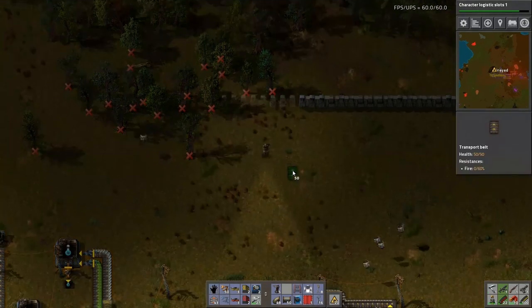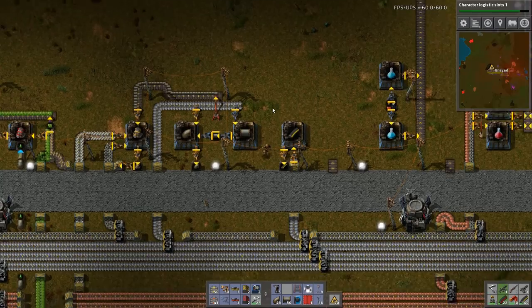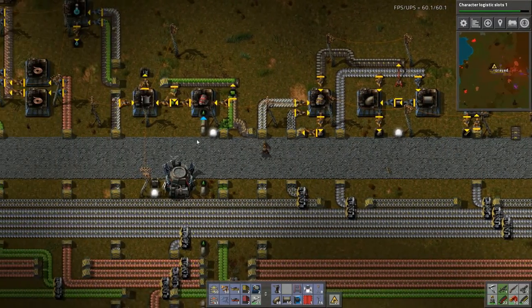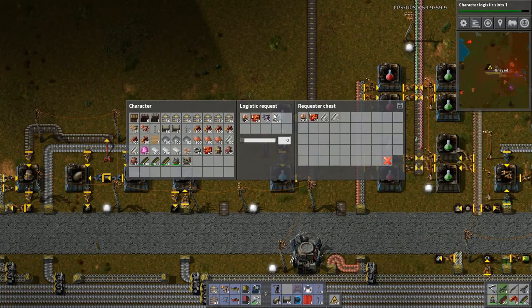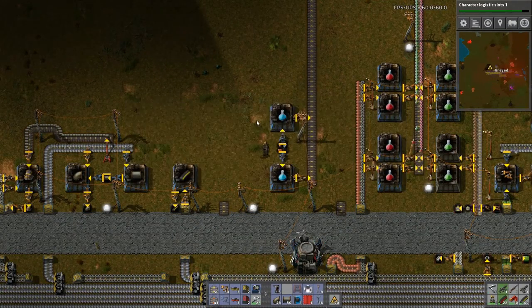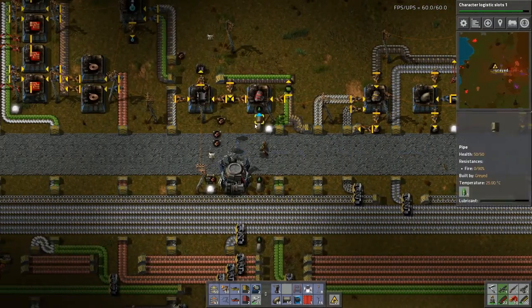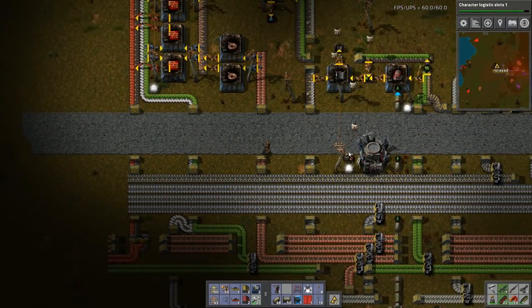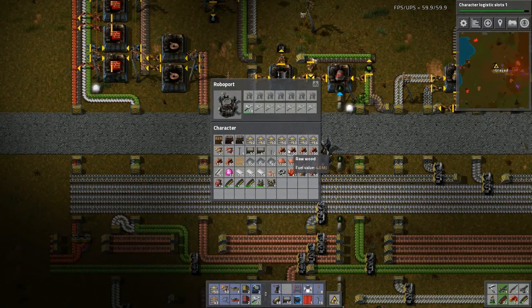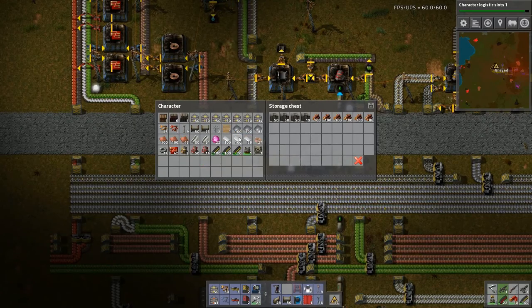So let's get a bit more wall up here. I want to get batteries, advanced circuits into the logistics network. In fact, I don't want this wood in my inventory anymore. Thank you.